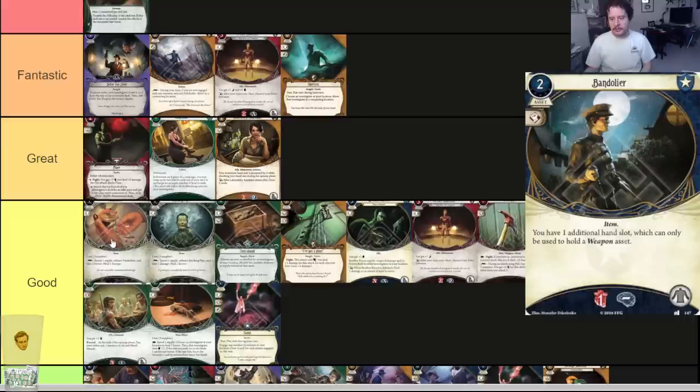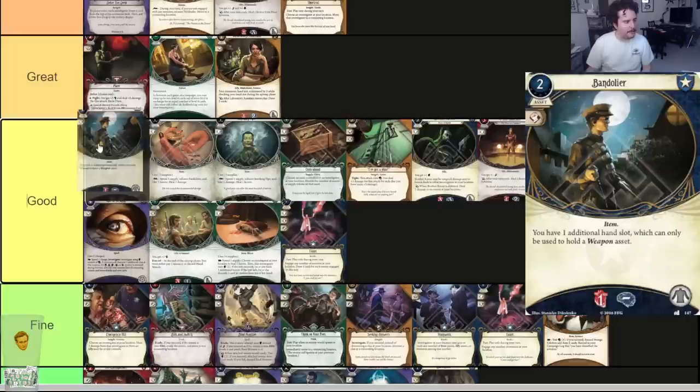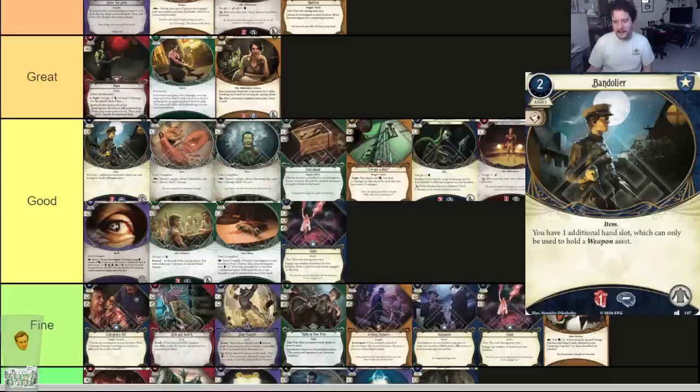Bandolier — two-cost asset, body slot. Item. You have one additional hand slot which can only be used to hold a weapon asset. Card's good — more weapon slots is good. If you want to hold multiple weapons this card is very good at doing that. If you don't need multiple weapons, you're not going to play it.